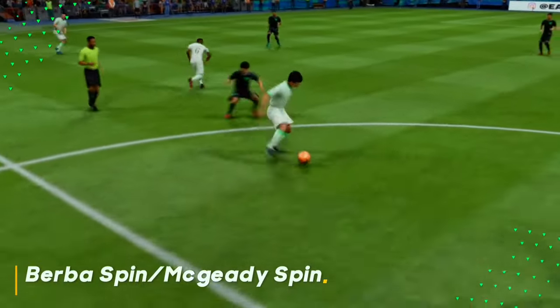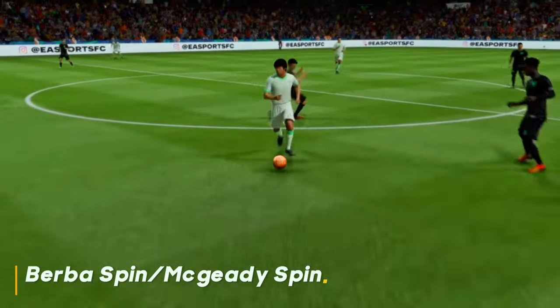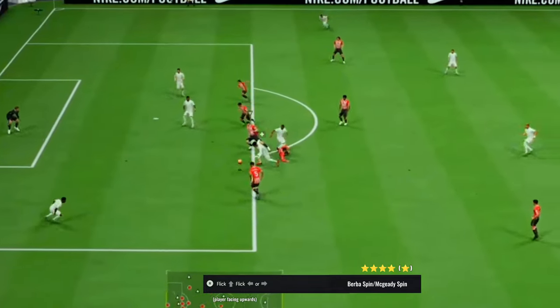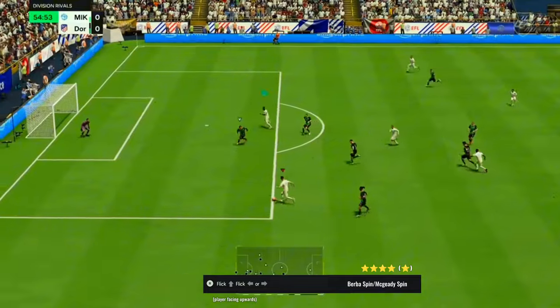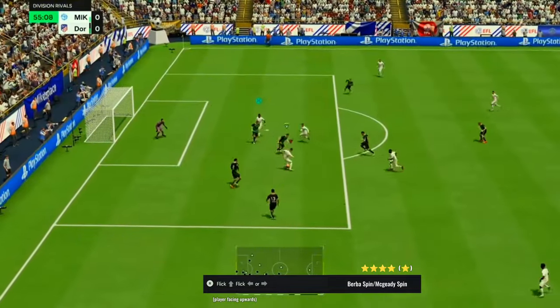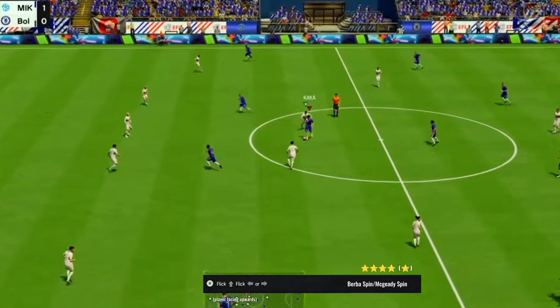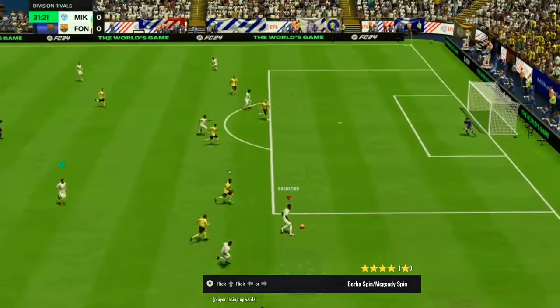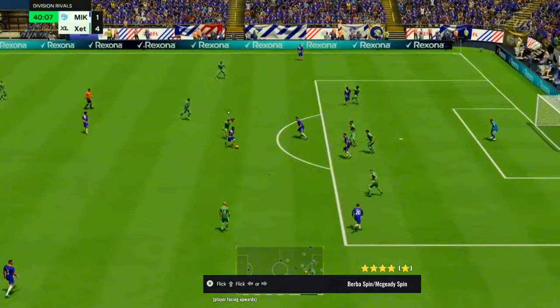Firstly, the Megidi Spin and Burba Spin. I put together the two of them because they are very similar. The only difference is that the Burba Spin is slower but longer in distance, and it requires 1 star less of skills. Meanwhile, the Megidi Spin is way faster but shorter because you gain less distance. The Megidi Spin is more explosive and the Burba Spin is less quick, but it gives you so much space from the defender.